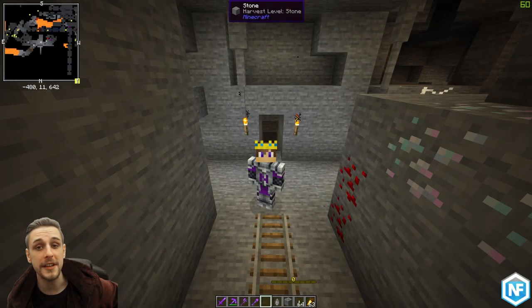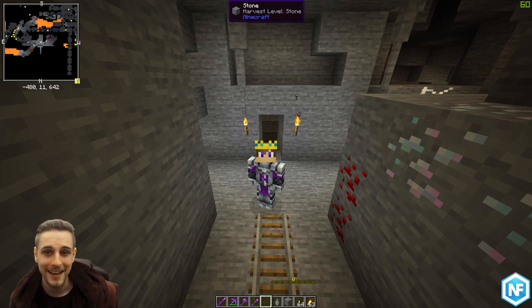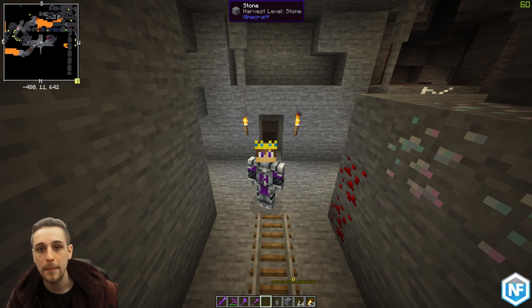First things first, a little bit about how Vault Rock spawns. Vault Rock can spawn anywhere below Y level 11. It's rarer than diamonds, spawning in one singular block once per chunk. And that is 90-95% of the time from what I've seen. So there should, in most cases aside from generation errors, be one Vault Rock per chunk.